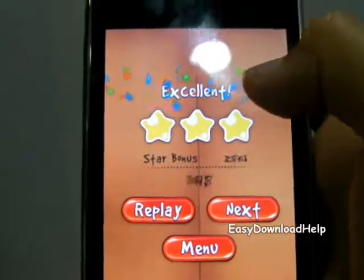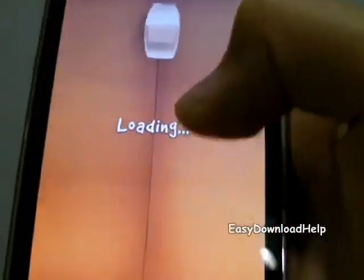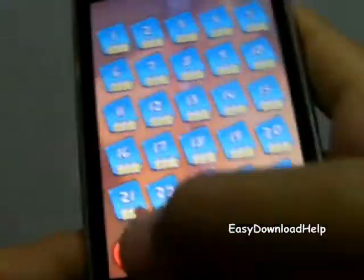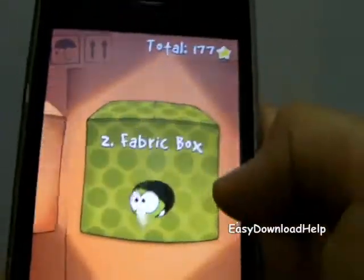Let's do that — I got all the stars and I'm done with the level. There are a lot of levels here and that's just how you play one of them. Here is one stage, and then there's the fabric box.